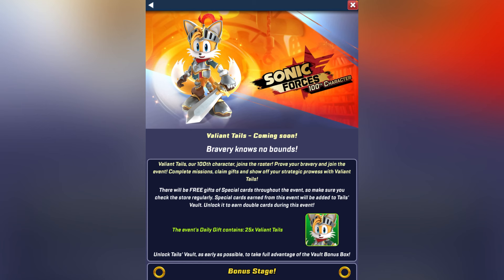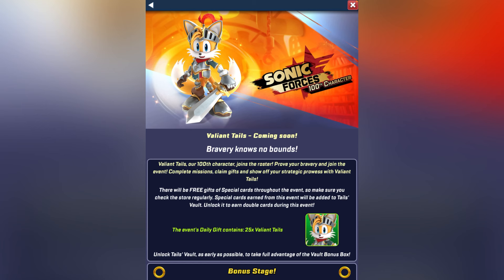Next we have Valiant Tales, who got delayed because he was originally supposed to release on June 10th, but due to unforeseen circumstances he didn't. So he got delayed to after Burning Blaze. He's being called the 100th character, even though Burning Blaze is releasing before him — so technically Burning Blaze is the 100th character releasing, but Valiant Tales is still getting that title.